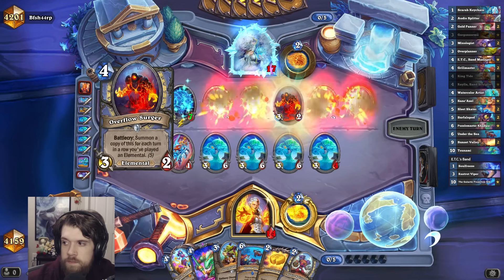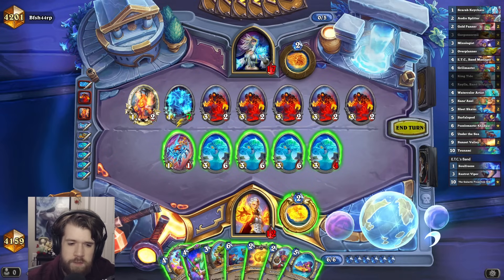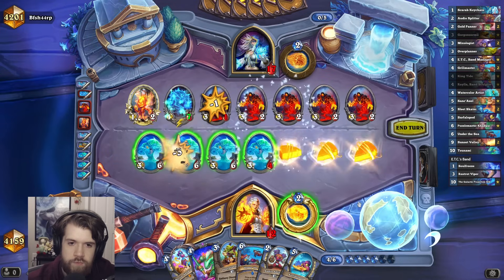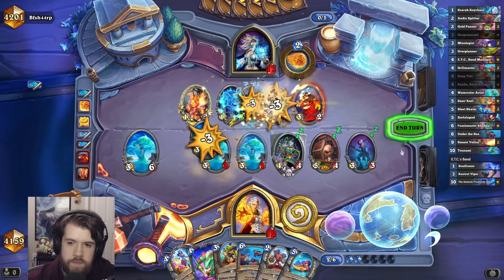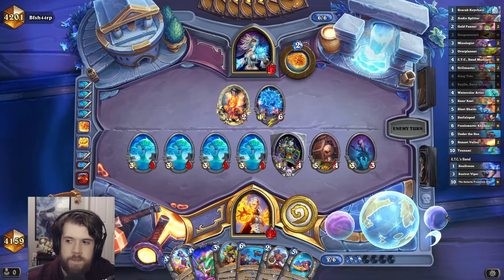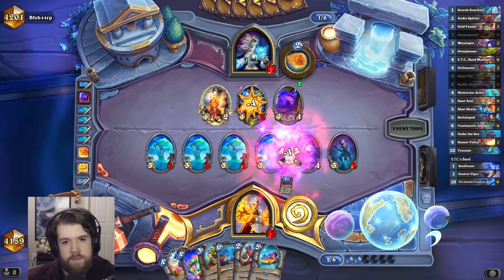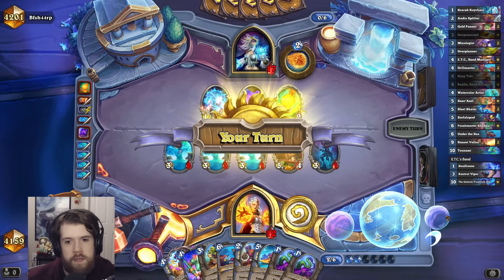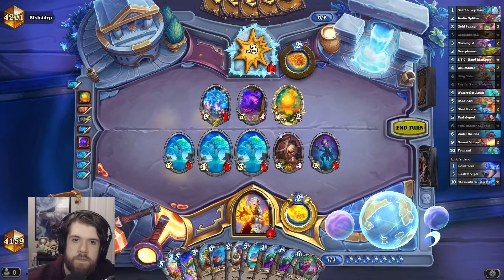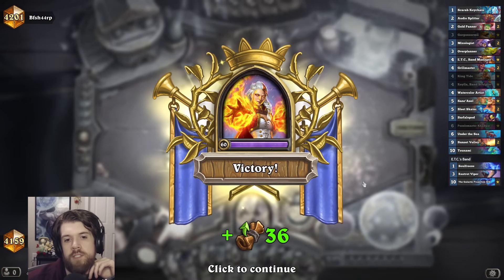Well, I guess King Tide is kind of dog shit when they all go face for no reason — actually, it's still good here. I have 13 damage in play; their board is so scary I feel like I have to trade. The Tsunami tried its hardest to lose the game by all going face, but it was simply too powerful to do so.